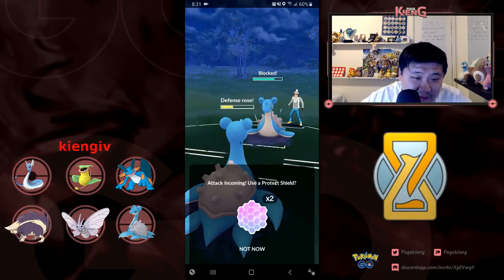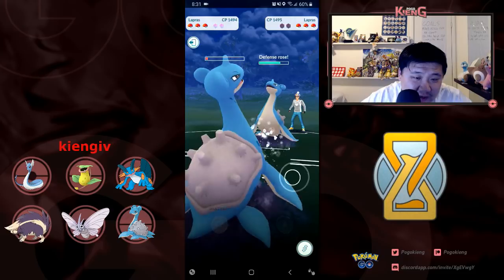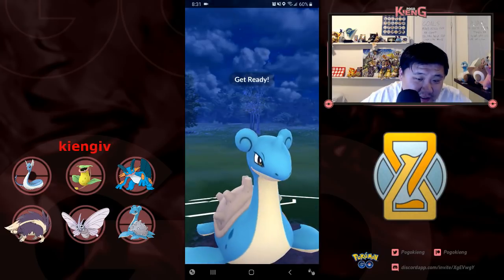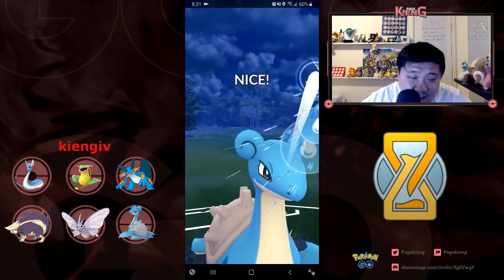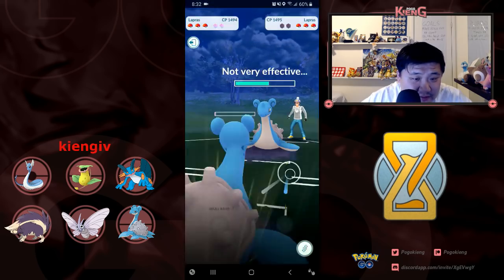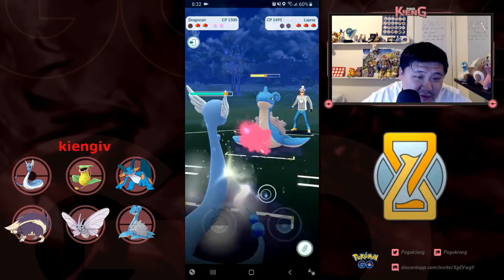I think he ends up double shielding here. Double shielding Lapras when I don't have a counter is terrible. It was a terrible idea for me not to shield there — I really should have shielded, because I really needed a third Skull Bash there. Dumb mistake on my part. I think I just go for Dragon — I just got to do some damage.